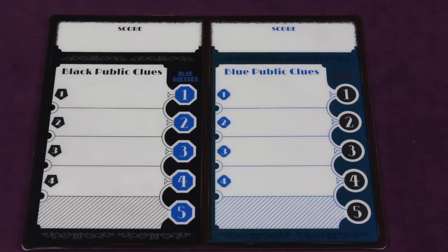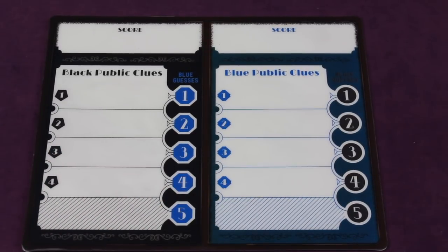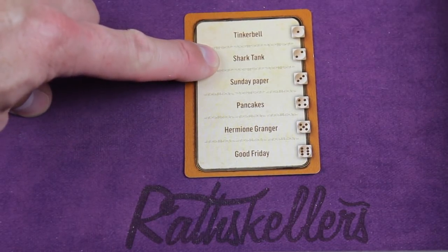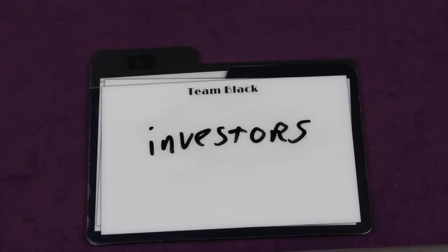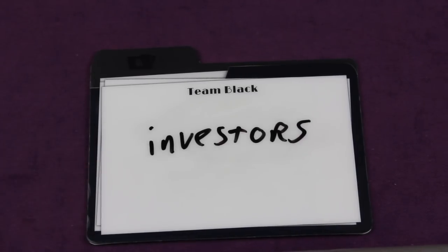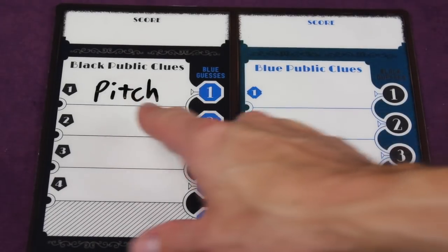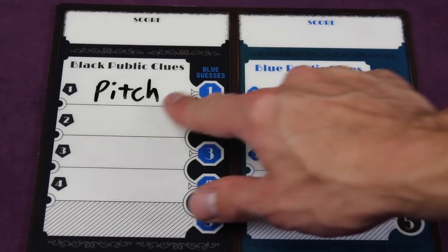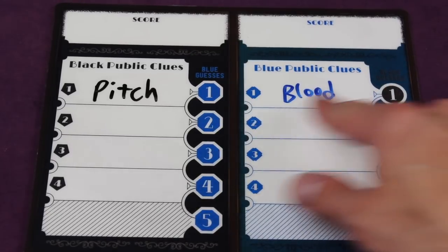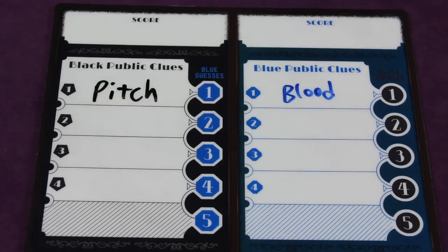Crosstalk is a party game for four or more players where they'll be split up into a black team and a blue team. Each team has one clue giver. Both clue givers on opposite teams are trying to get the selected keyword to be guessed by their team. Both clue givers also get to give a secret clue that only their team will be able to see. Then alternating turns, the clue giver for that team will give a clue, but the trick is the other team gets to guess, so you need to be subtle. This goes back and forth as the team gives the clue and the other team gets to guess. If they don't want to guess they can pass, and this continues through a most of five different guesses.